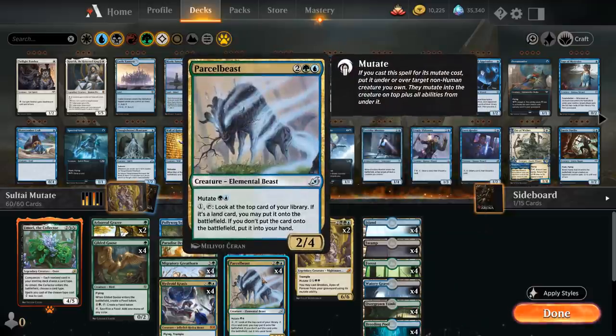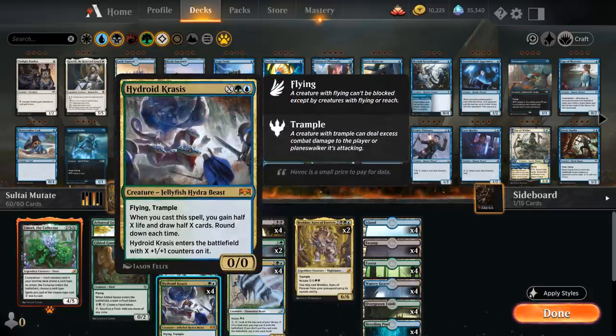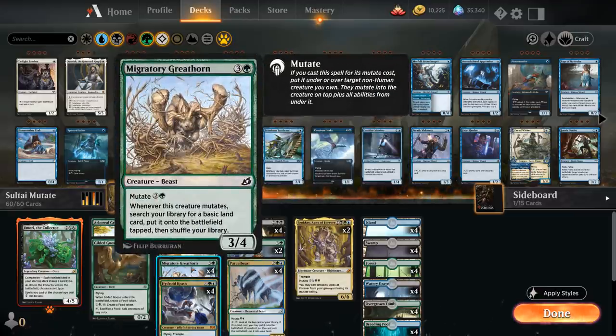We also have the full playset of Parcel Beast, a 4-mana 2/4 that mutates for blue and green — we can pay 1 mana and tap it to look at the top card, and if it's a land it goes straight into play, otherwise into our hand. And finally the full playset of Hydroid Krasis — for X, blue, and green we get a Flying Trampling 0/0 that enters with X plus 1/plus 1 counters. When we cast it we gain half X life and draw half X cards. Hydroid Krasis is great for mutate because mutating onto it keeps all those counters, making it even bigger, and it's a nice mana sink when we're ramping this much.